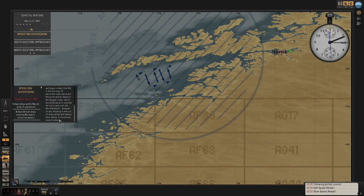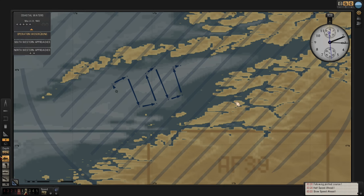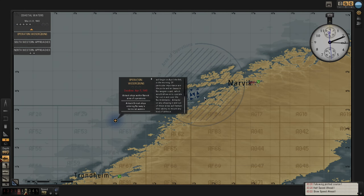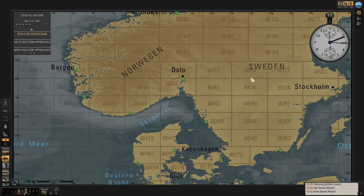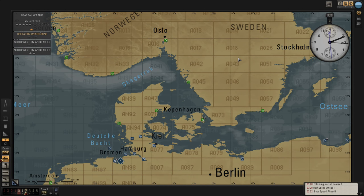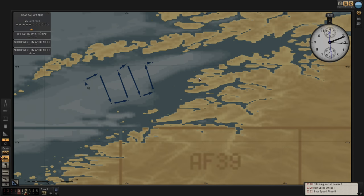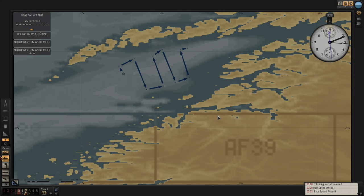The problem is when you scroll down it scrolls more than one line, so you tend to lose your reading place. I think we can attack anything in here. We are out of range of any Norwegian aircraft bases - I don't see any - so we're not particularly worried about that. We can stay above water unless we see a British naval ship.